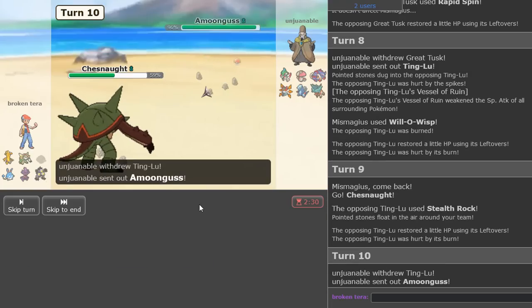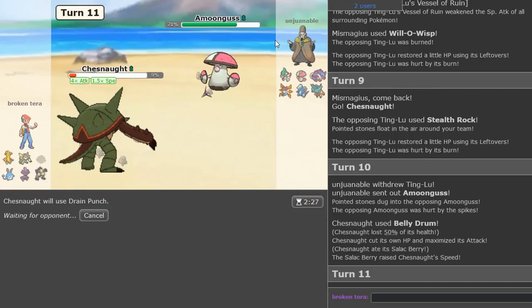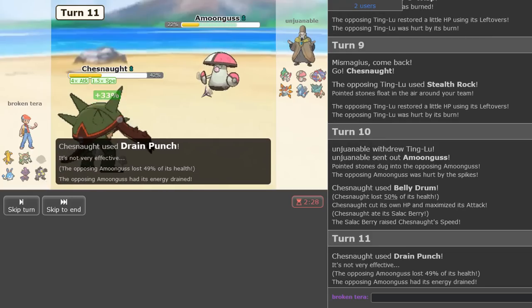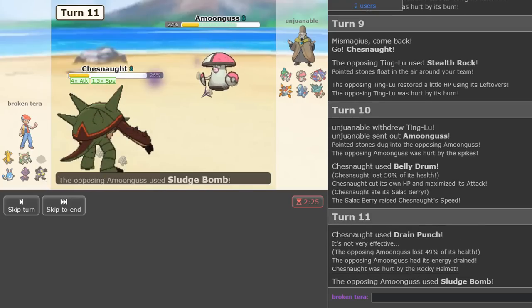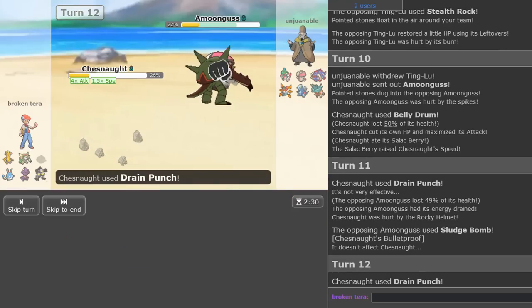Time to belly drum, hard belly drum into the Amoonguss slot. Time to drain punch our health and they're gonna try to sludge bomb right — and you know what this means. Bulletproof! Watch, I think bulletproof is gonna happen. Hopefully yes, let's go, bulletproof!